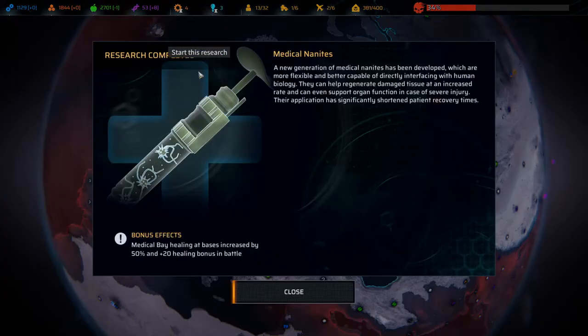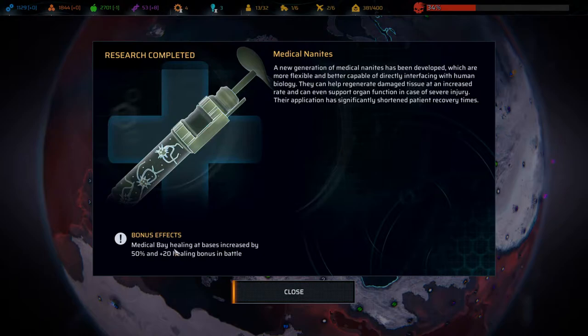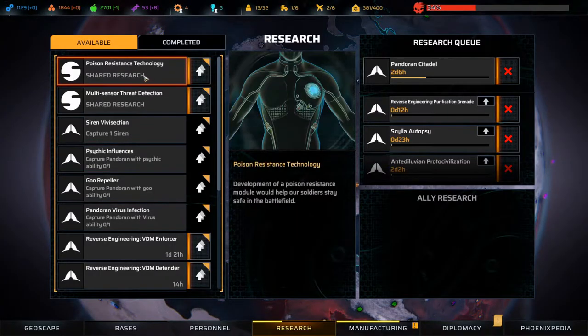Medical nanobots: a new generation of medical nanobots that are more flexible and better capable of directly interfacing with human biology. They can help regenerate damaged tissue at an increased rate and even support organ function in case of severe injury, significantly shortening patient recovery times. Medical bay healing at bases increased by 50 percent, and a 20-plus-20 healing bonus in battle - that is very very useful!